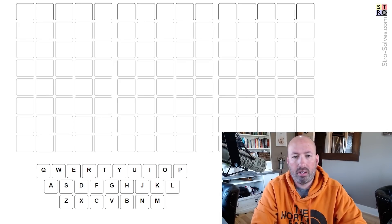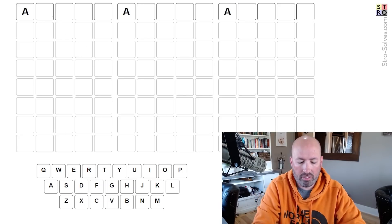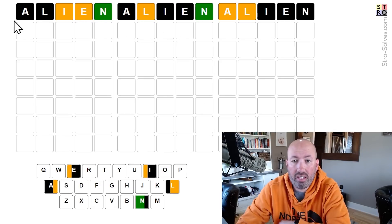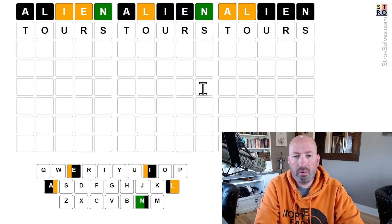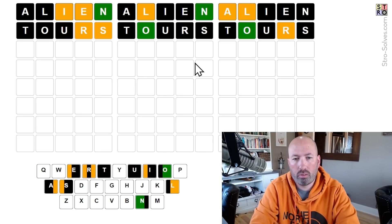I'm thinking I might start with ALIEN today — my youngest son's favorite word. There's an N at the end of two of the words. We've got a lot of good letters here. Now this one, there's no A, I, or E, so there's got to be an O or a U in it. I think I'm going to follow up with a word that gets us the R, S, and T, and the O and the U. Let's go with that.